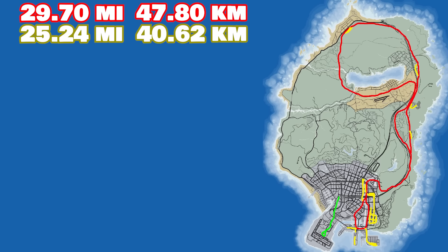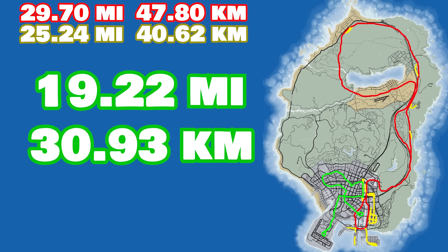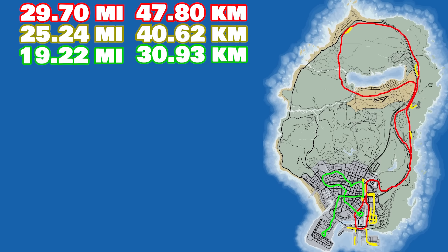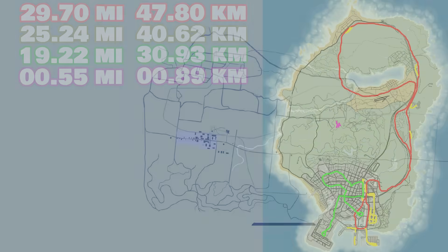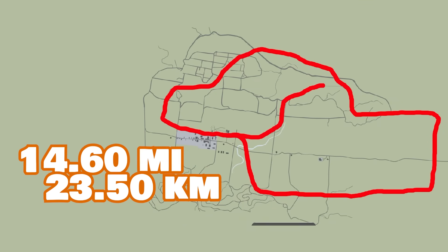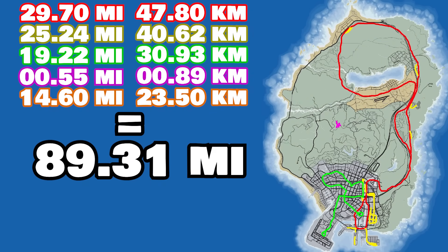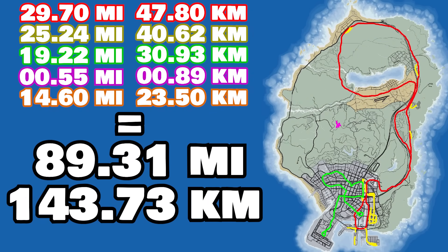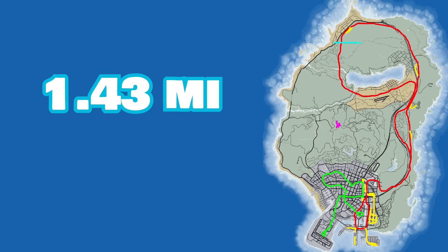What about the tram? Its loop is a collective 19.22 miles, or 30.93 kilometers. And if we want to know the total length of all the track in GTA V, we need to add the half a mile of the mine shafts underground, and the 14.6 miles or 23.5 kilometers of track in North Yankton. Taking all that into account, it adds up to a total of 89.31 miles, or 143.73 kilometers. And the cable car, if anyone was wondering, travels 1.43 miles, or 2.3 kilometers.